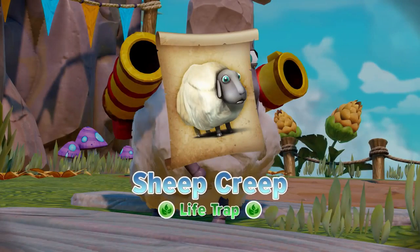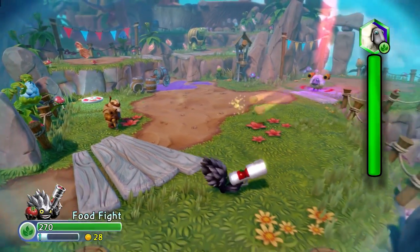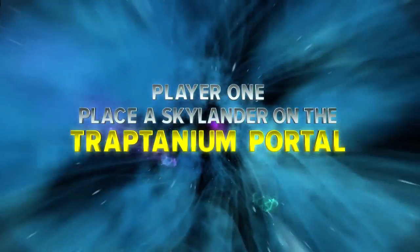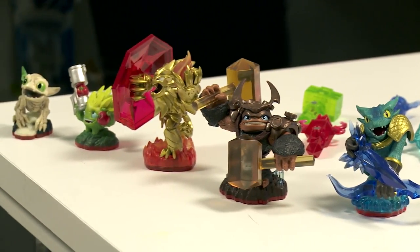Sheep Creep's a trappable villain and you can see he's got a rapid-fire cork shooter. So what we're going to do to give ourselves the upper hand is switch to a Trap Master, because they get a damage boost against all trappable villains.